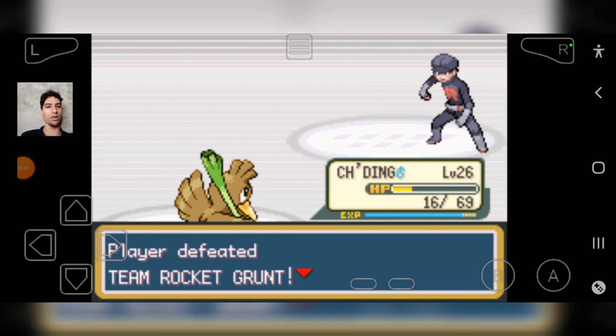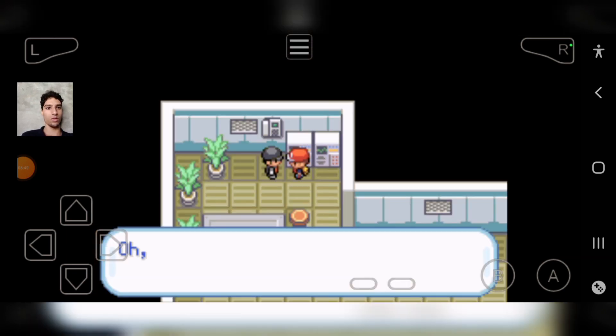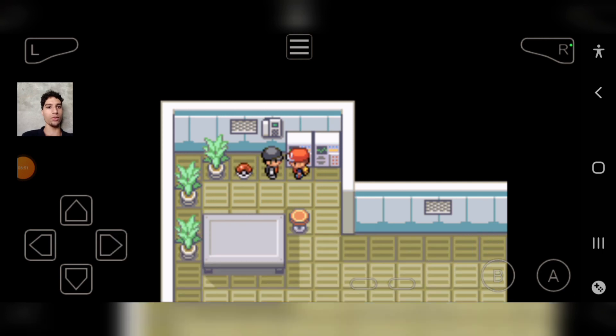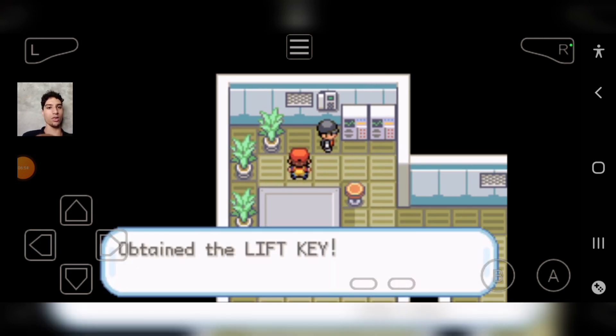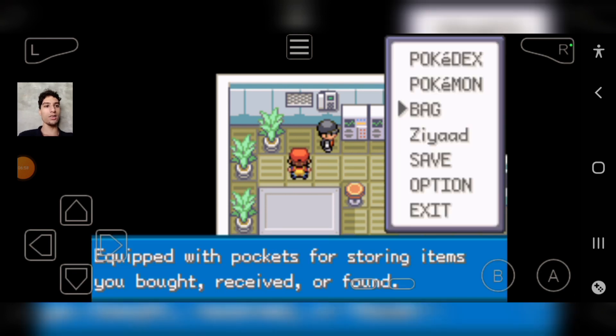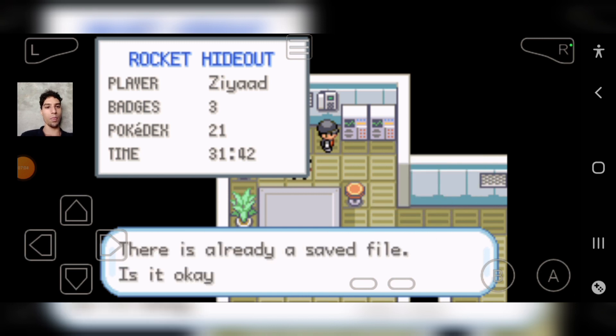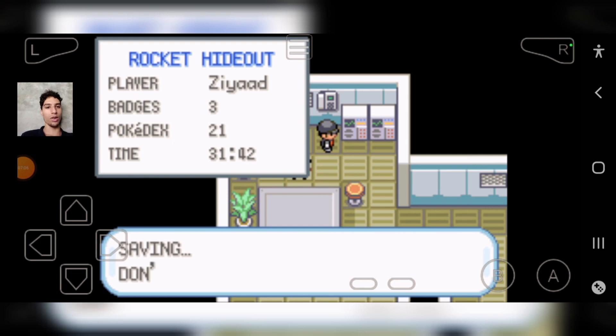Shooting is getting close to level 27. I dropped the Lift Key — I'm going to take it. I've got the Lift Key guys! I can go ahead and save right here. Override it.